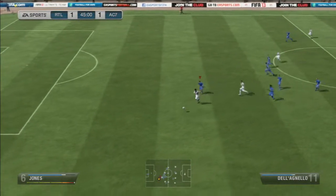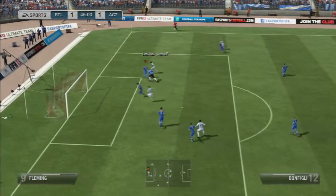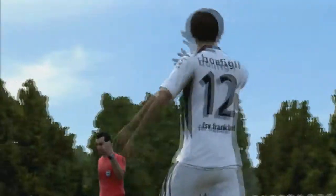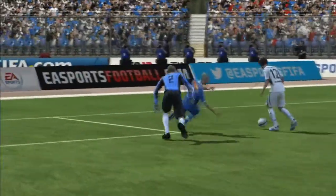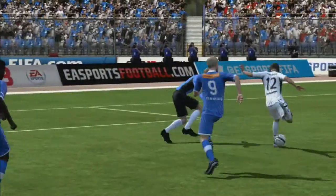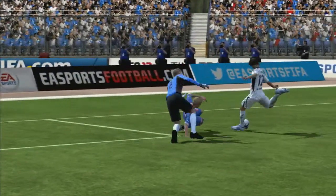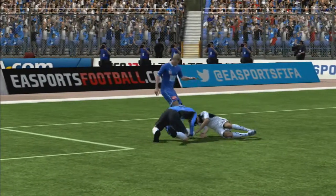Next go here, one of his players comes through, and look what my keeper does — he doesn't do anything. The referee gives me a yellow card and everything. I've done it again in slow motion — just look at his legs — he doesn't do a thing. Come on EA, sort your game out.